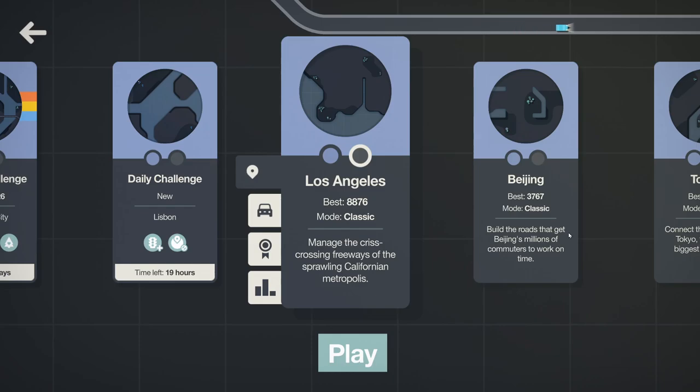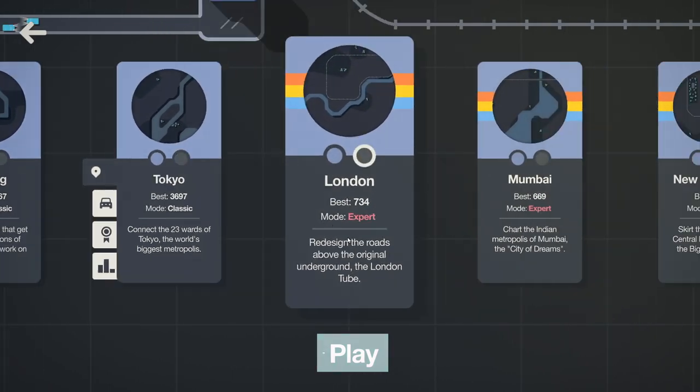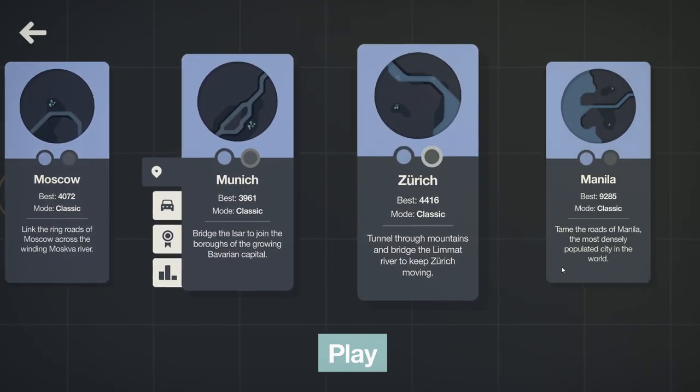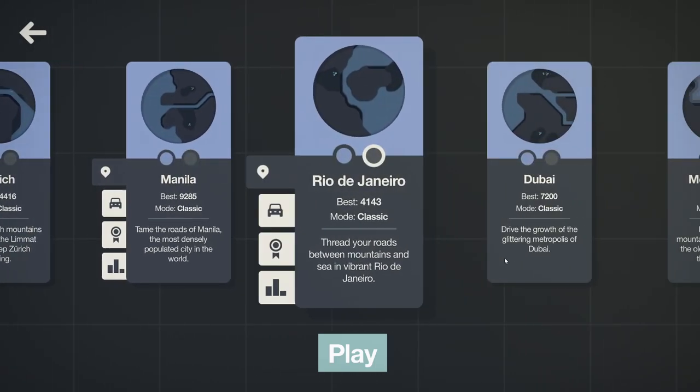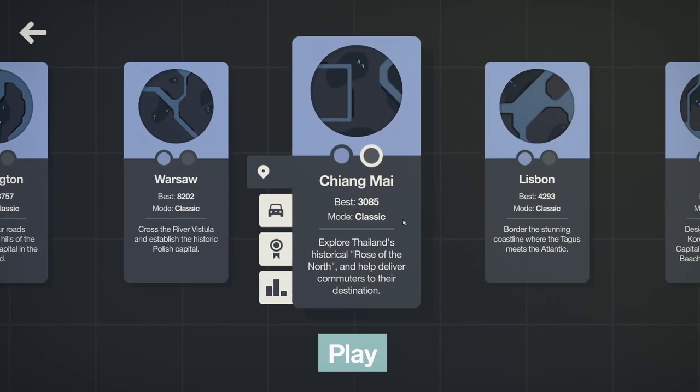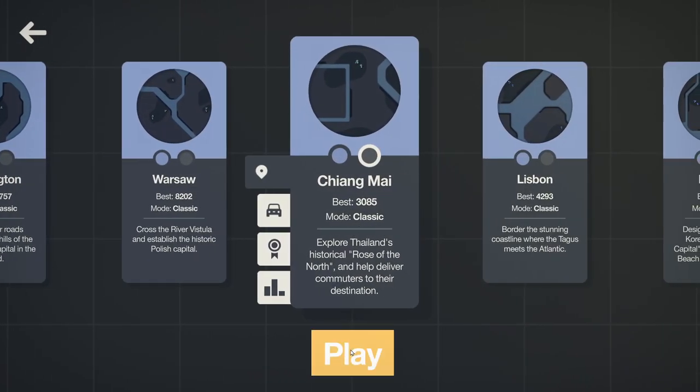With those settings in place, let's have a look at a level. I'll pick something I haven't done for a while that isn't too bad — something I don't have a huge score on. Chiang Mai. All right, let's do this one as our test and see how we do.